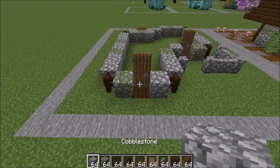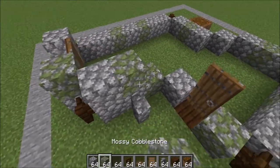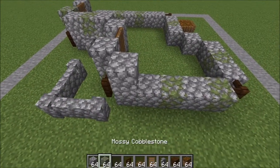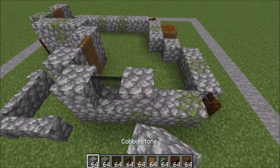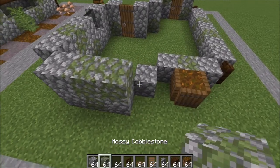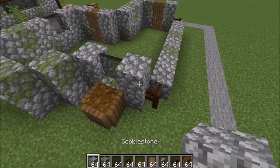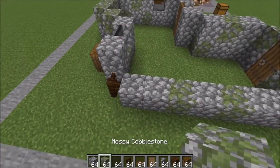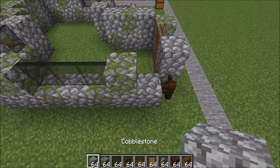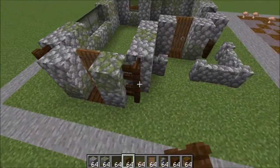Let's go ahead and work on the second layer. A cobble here, a mossy here, cobble, mossy, and cobble, cobble, and cobble. Cobble, go ahead and put a glass pane right there. Cobble, mossy, and cobble. Cobble here, two mossy, one mossy there, a cobble here, a glass pane right there, and another cobble. On this side, two mossy like this, one, two, three glass panes, a mossy, and a cobble. Go ahead and bring all of your fences up by one that you have placed.